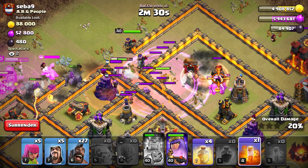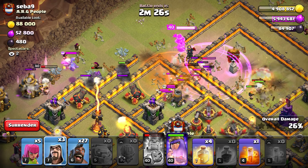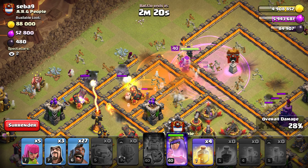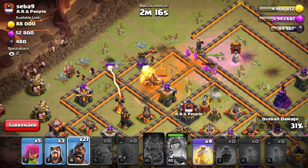A little messy with those troops over there — need to get that Baby Dragon down. We need to kill that witch. And here come our Hog Rider friends.